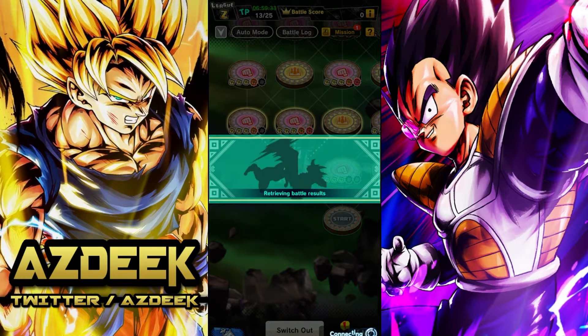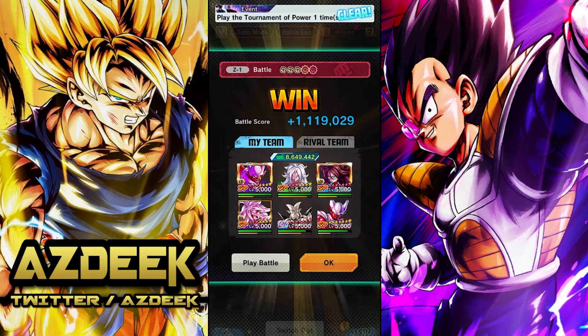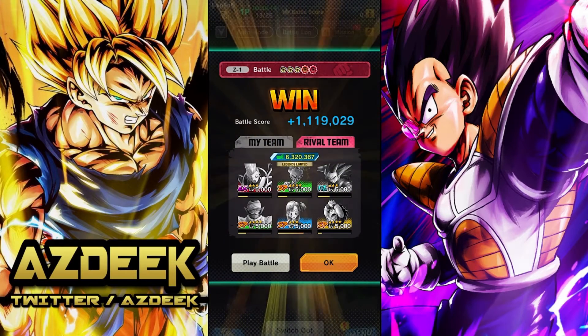Coming out of that fight, everything went pretty smoothly overall. 1.1 million points. Omega Shenron took a little bit of damage, but otherwise everything turned out pretty fine. You can see the blue card charge rate increasing across the board due to Android 21's support. Got the full kill — everything is pretty good.